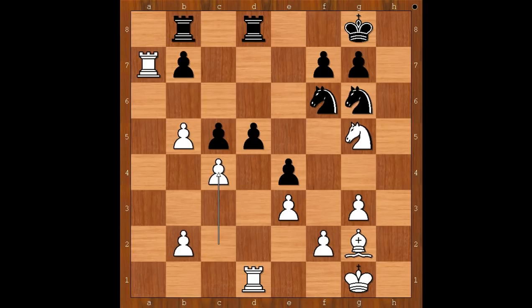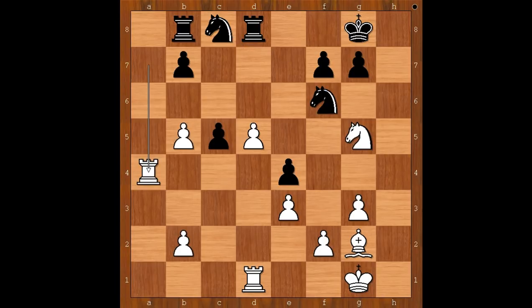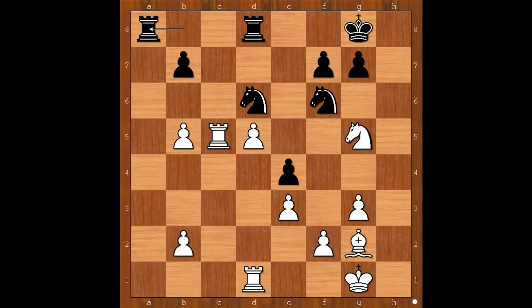Back to our game. In this position Carlsen played knight to e7. C takes on d5, knight to c8 attacking the rook, rook to a4, knight to b6, rook to a3, knight to c4, rook to c3, knight to d6 attacking the pawn on b5, rook takes on c5, rook to a8. White is two pawns up. Bishop to h3 was played — perhaps better was bishop to f1, defending the pawn on b5.